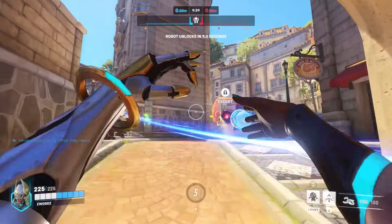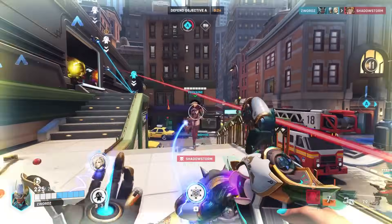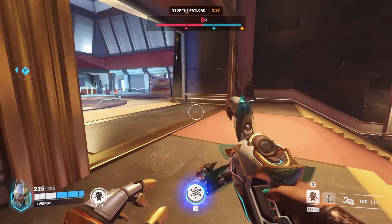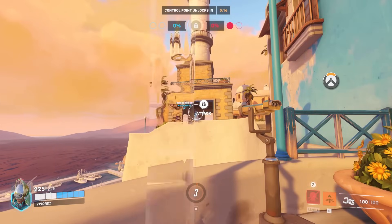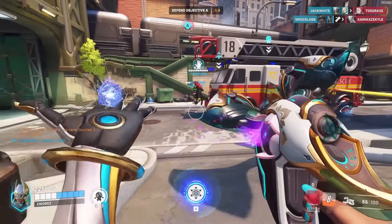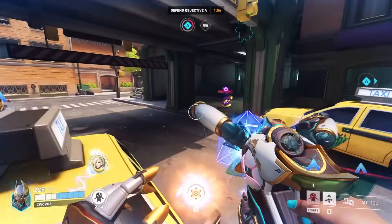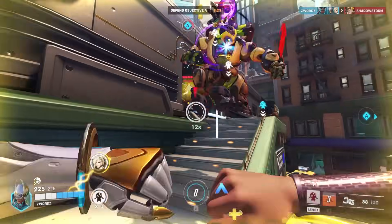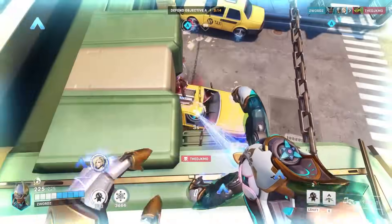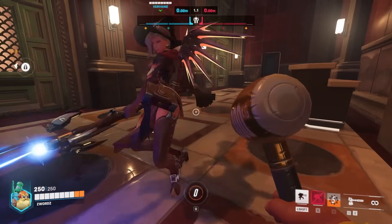Symmetra is a very defensive hero good at protecting teammates and supporting her team with teleporters. Her Sentry Turrets damage and slow enemies — she can have up to three at once and they stick to whatever surface they contact, making them strong against heroes like Genji. Her Teleporter ability creates two portals allowing her team to travel between them, useful for reaching advantageous positions or returning from spawn faster — she can also send her turrets through the portals. She has two forms of damage from her weapon: a laser beam that charges up dealing more damage over time, and a secondary fire projectile that does decent damage when charged. Her ultimate Photon Barrier creates a massive energy barrier cutting through the entire map that cannot be destroyed. Be creative in where you place your turrets — the more predictable they are, the less effective they become.